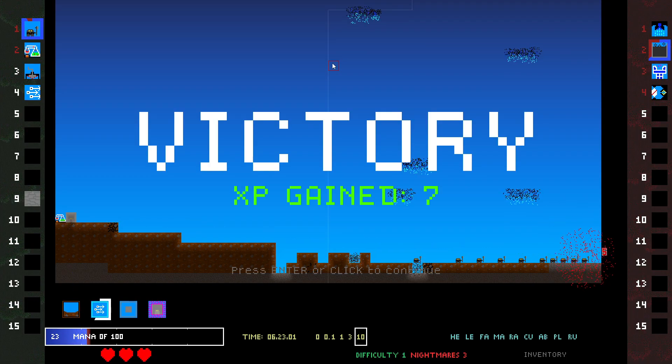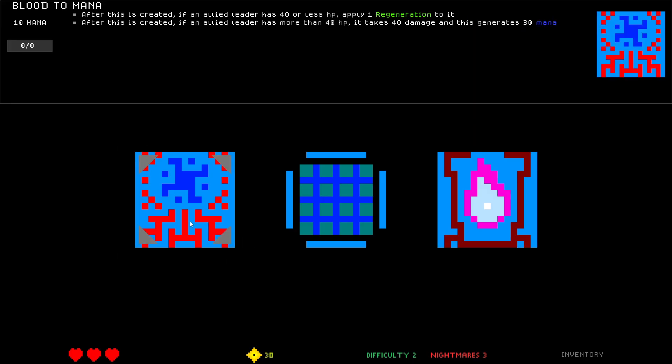We win the game — victory! See what cube we get. Crap. Blood to Mana: after this is created, if an allied leader has 40 or less HP, apply one regen. I kind of like this one. After this is created, if an allied leader has 40 or more HP, it takes 40 damage, generates 30 mana, and this costs 10 mana.